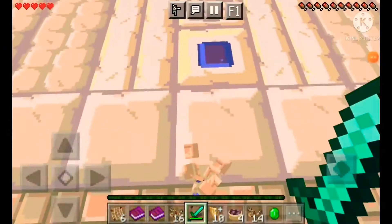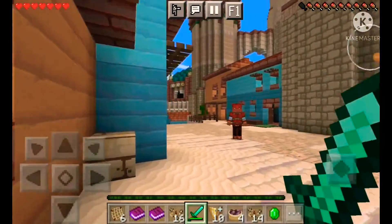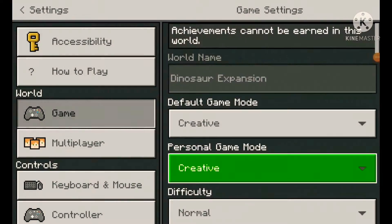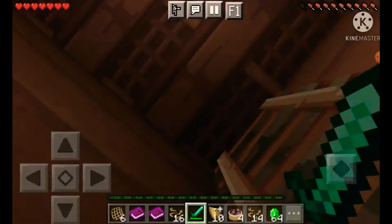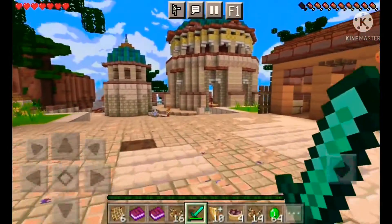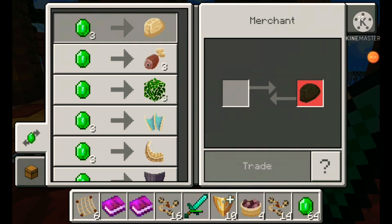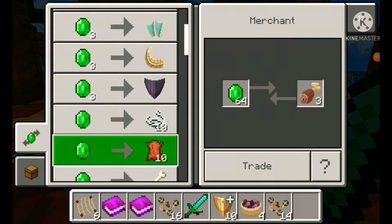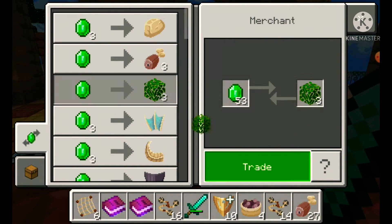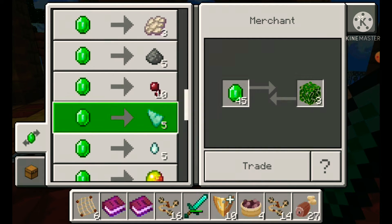I'm gonna check every single house until I find emeralds because I know there have to be emeralds in the food chests. I got so many emeralds! Do you have the foods I need? You get the things to feed the dinos — get a lot of that, and a lot of that. We also need food for me.